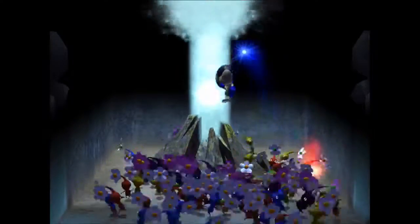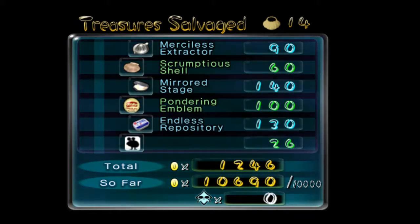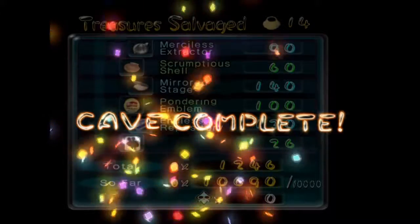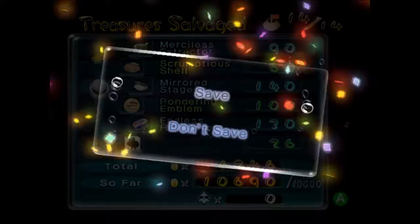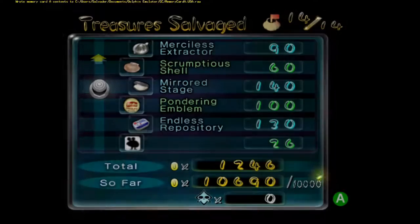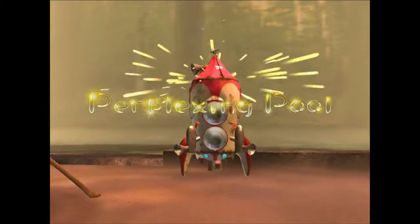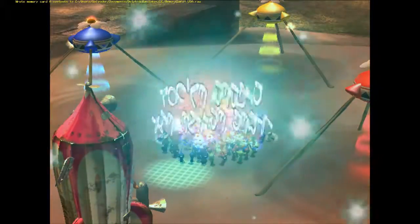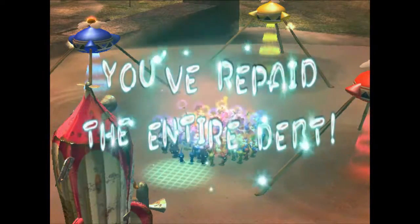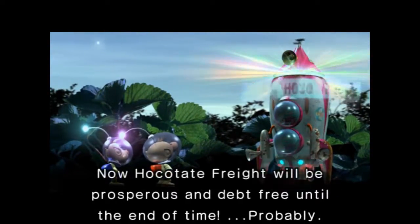As you guys remember, our goal was to reach 10,000 pokos to help pay off the debt. If we look at our grand total after this cave, we'll notice that after everything tallies in, we have passed that total. We've also completed the cave because we're perfectionists — you can't leave anything behind. After all this is said and done we are at 10,690. We would love to save our game. The game is gonna tell us what happens once you repay all the debt — we have now paid off 100% of the debt. It does this little cutscene: 'Mission complete! You've earned 2,000 pokos. Now Hocotate Freight will be prosperous and debt free.'